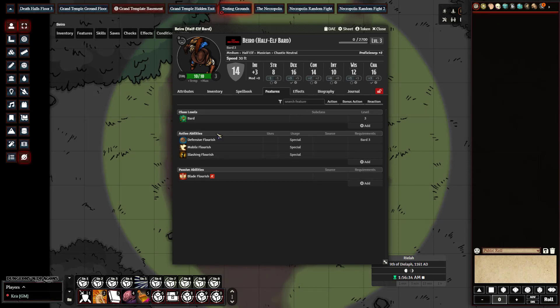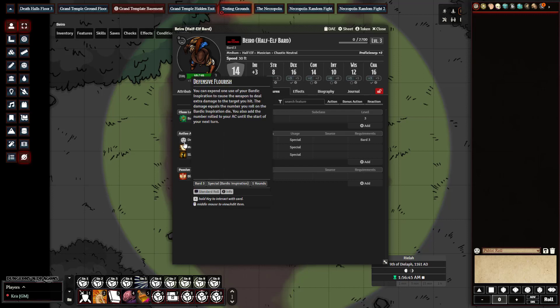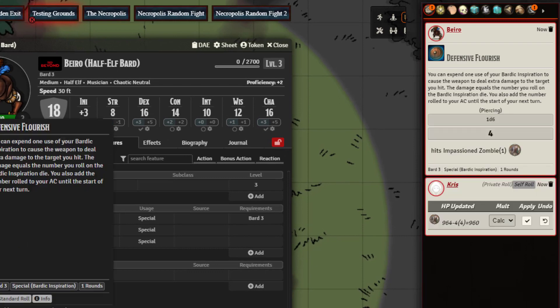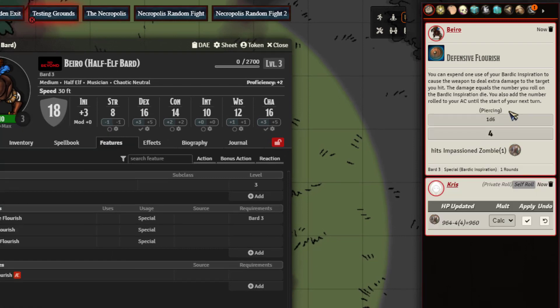When Defensive Flourish is activated, it will add your inspiration die to your defense armor bonus. It does require you to have previously made a melee attack against the target for it to grab the damage type. We already did a previous piercing attack with our rapier and hit the zombie, so on our inspiration roll we rolled a four — and you can see the bard's AC defense went from 14 to 18.